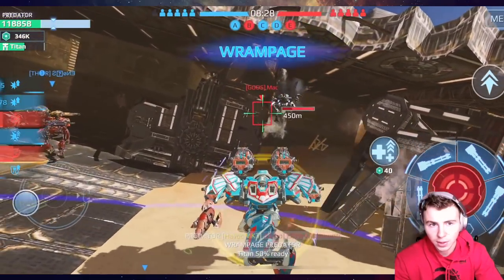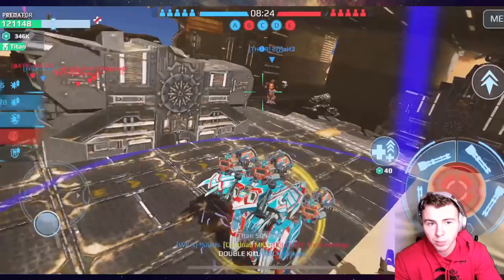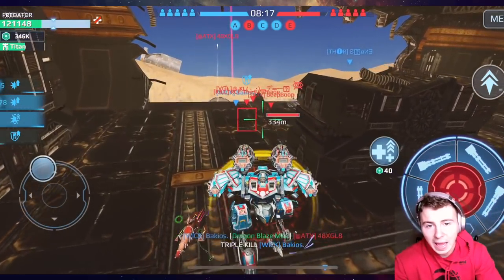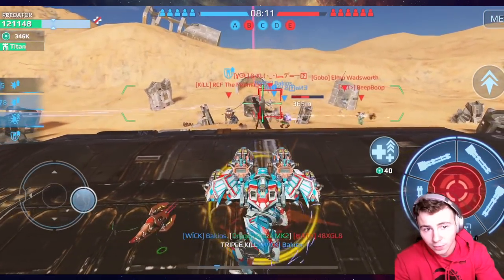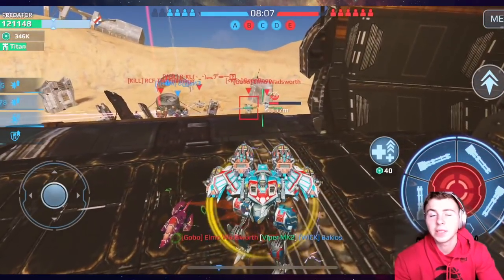That guy got caught on the ceiling but we took him out. Look on the left side of the screen — you can see all those damage boosts. It says 78, meaning our Nuclear Amplifier has stacked up 78% extra damage. On top of that we have Overdrive and the Mani pilot skills — it's just crazy.